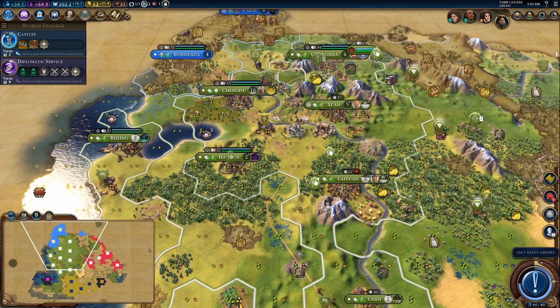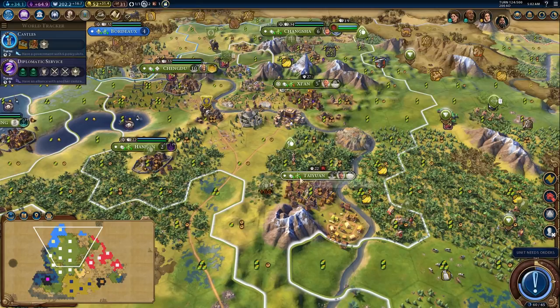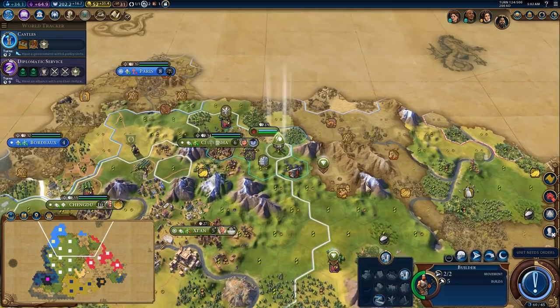I think I'm going to harvest here to get the city to grow faster — plus I want to open up that tile for seaside resorts later. That's going to be the second last settler, and that's going to be the last settler. That means we can get rid of the settler policy card once this settler is done, which is really, really great.